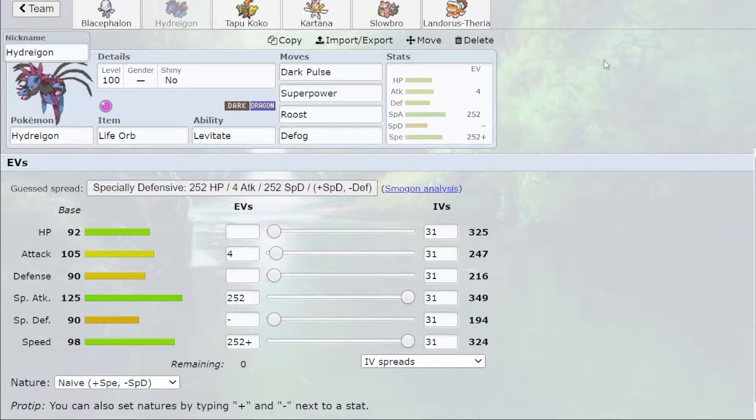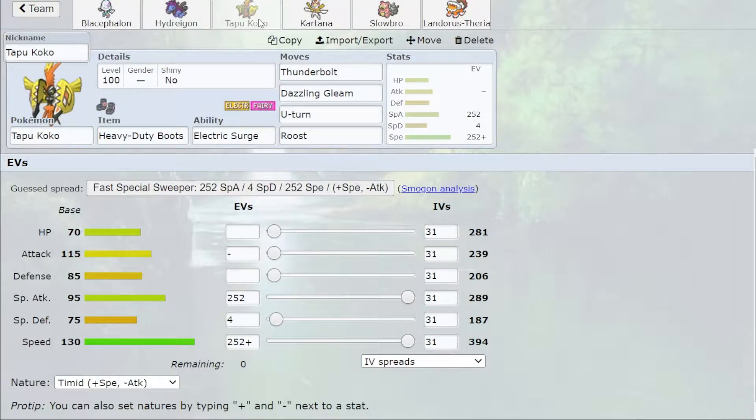We've got Roost to offset the Life Orb damage. I'm not exactly sure if Roost is the best play, but it gives the team some form of longevity, which this team could use for sure. Defog is sort of necessary because we don't really have much hazards pressure, so we want to be able to clear hazards for things like Blacephalon, which really won't appreciate them.